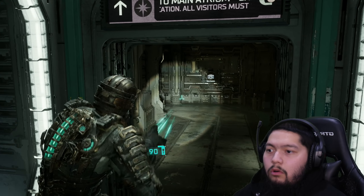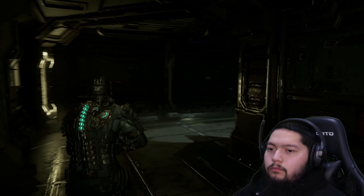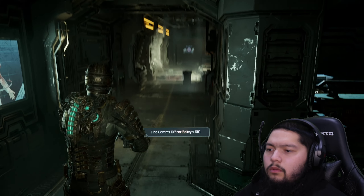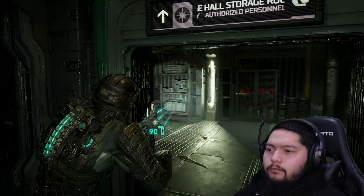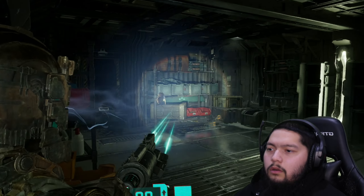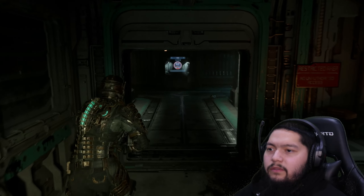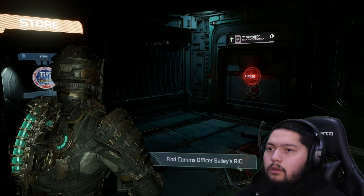Why does it sound like there's something right here? Which way to go? That's comms officer Bailey's rig — what's inside here though? We've been here before, I do remember that right there. Officer Bailey's rig must have been a room that I couldn't get into previously. It's locked.